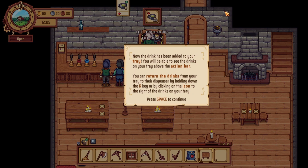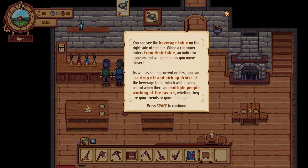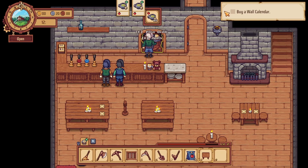It's all changed — oh my goodness! It's only been like a week. Now the drink has been added to your tray. You'll be able to see the drinks in your tray by the action bar. You can return drinks from your tray to the dispenser by holding down the R key, or by clicking on the icon to the right of the drinks on your tray. You can see the beverage table on the right side of the bar — when a customer orders from the table, an indicator appears and will open as you move closer to it. You can also drop off and pick up drinks at the beverage table, which will be very useful when there are multiple people working in the tavern, whether they are your friends or your employees. So you don't have to go back and forth — I love that!